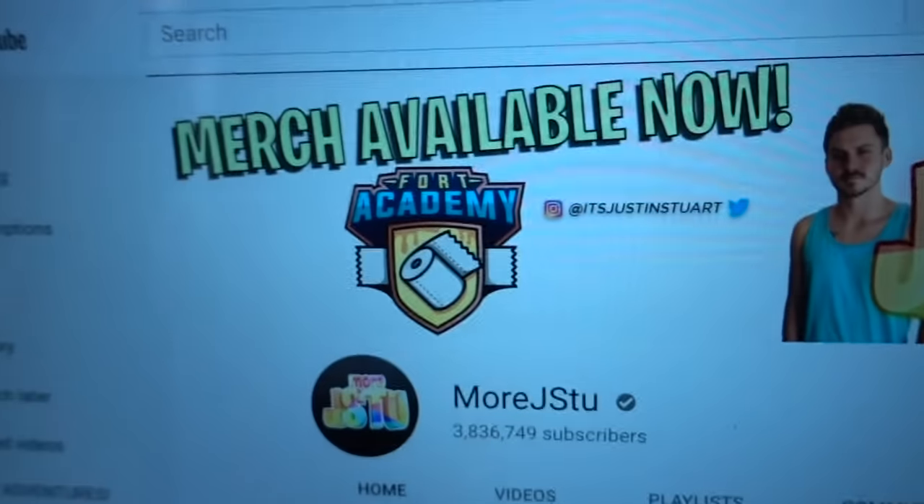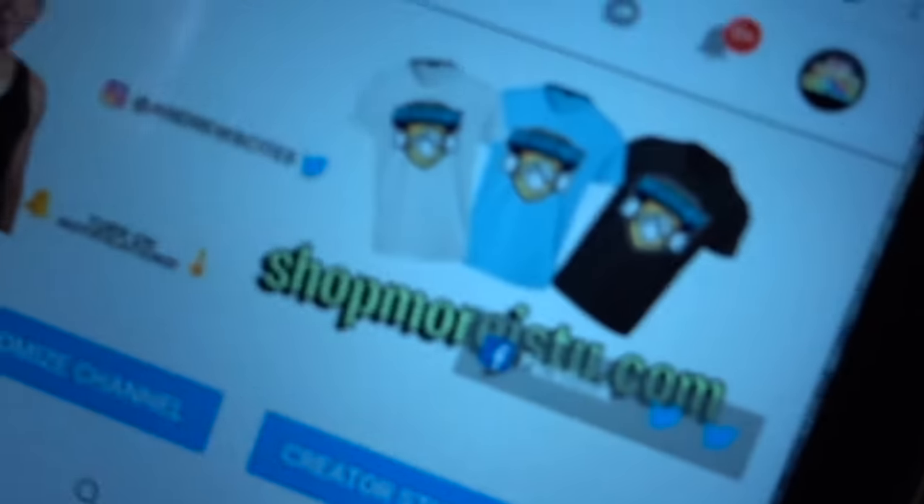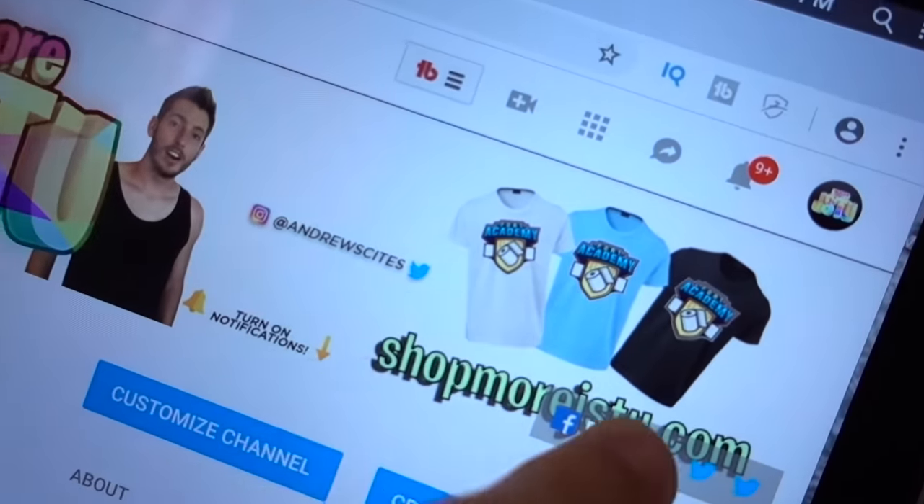Guys, have you seen our banner? Look at this — merch available now. Fort Academy. Andrew's wearing it right now. So if you've already gotten a shirt, take a picture of it and send it to us on Twitter or Instagram or email, whatever you want. Because we're going to share it on our JC Studios Instagram page, and we want to get a bunch of you to add to the post. There are three different colors. If you haven't got one, shopmarjstew.com. We've got a new design coming out fairly soon, so just stay updated. Don't forget to laugh daily, everybody, and we'll see you next time. Goodbye!